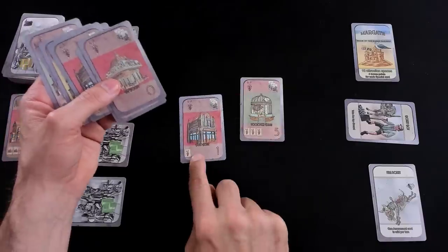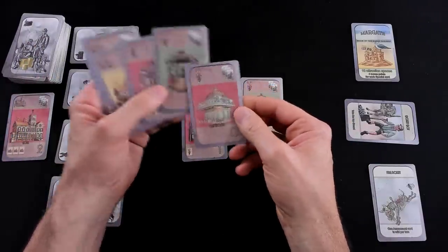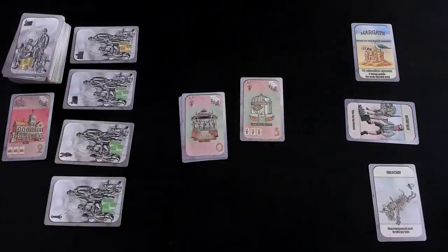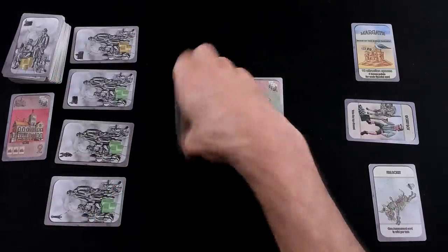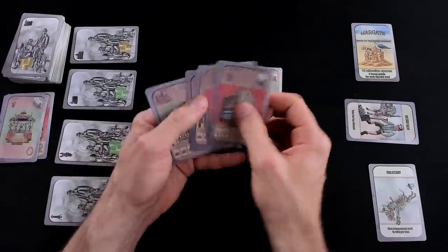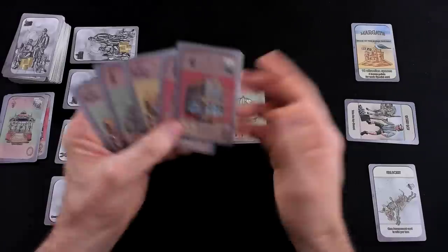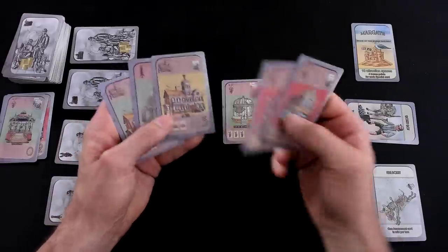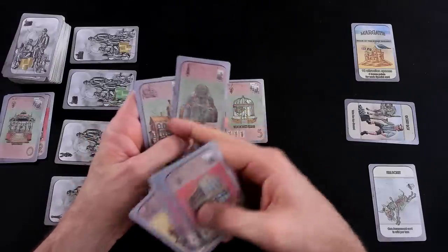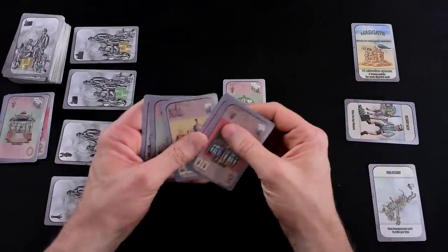I will get rid of the crappy pub house, but I'll hold on to the good one. I'm also going to get rid of the tea room and the bandstand. These all went to the discard pile and I have built the zoological garden. Now, before I actually built anything, I first had to declare where am I building — on the beaches (yellow), in the city (red), or in the park area (green)? To build the zoological garden, I declared I'm building in the green area, which means I can build as many things as I want as long as they're green.